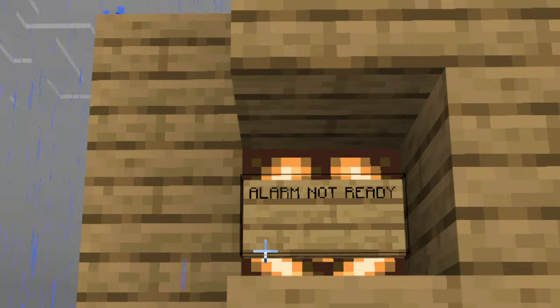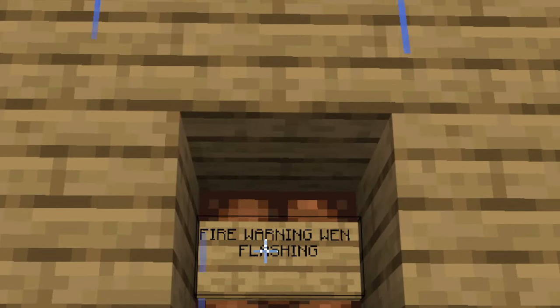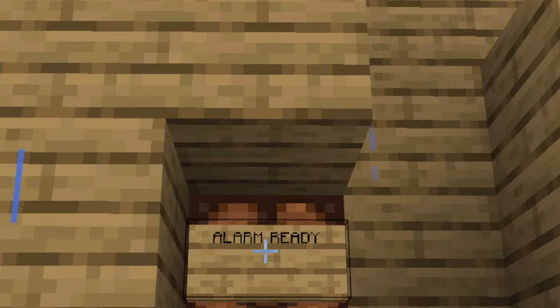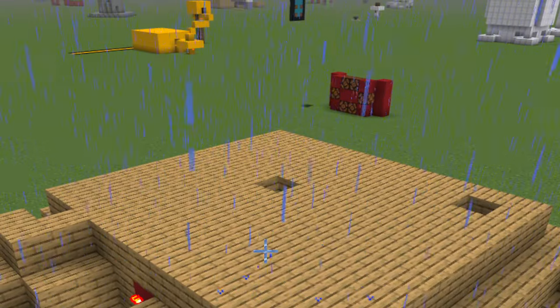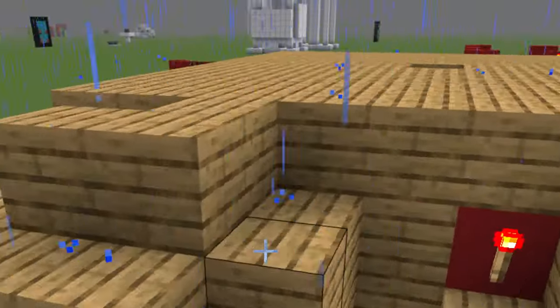You've got a light here that tells you the alarm system is not ready. When that light is flashing, that means a fire has been reported. The alarm is currently not ready. The whole alarm system is meant for bigger modern houses, not a normal Minecraft house.